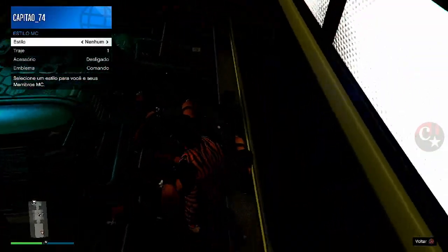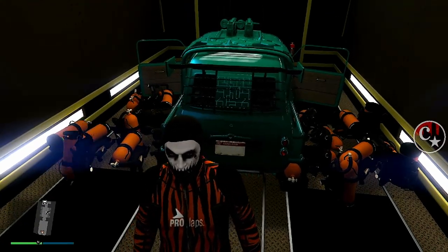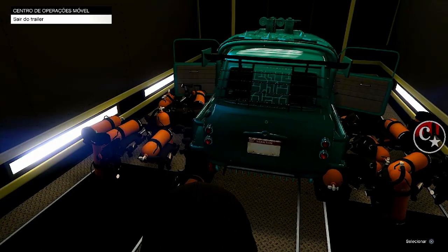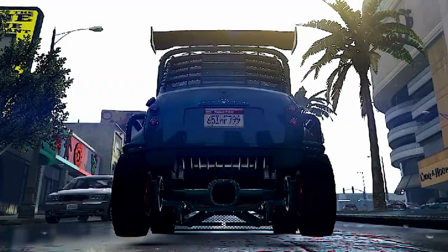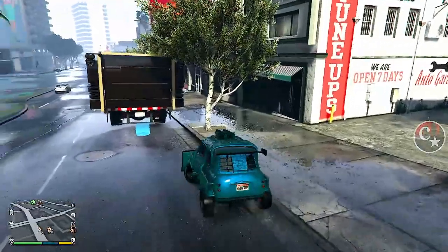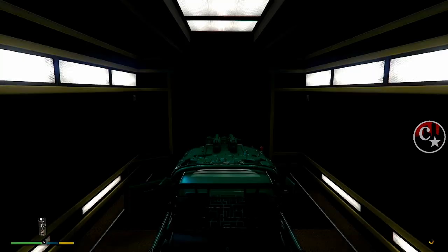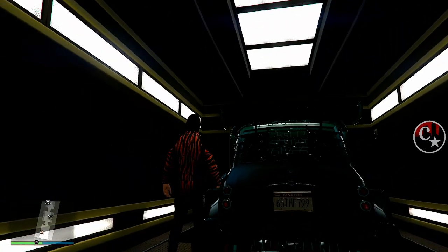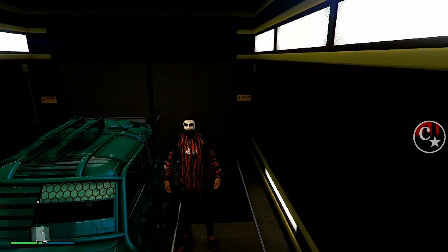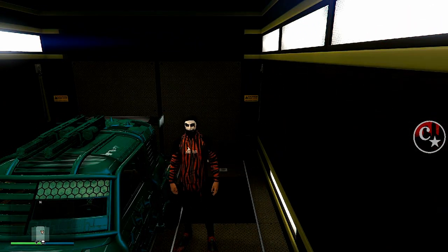Vou vir aqui na opção de saída e vou apertar X e Triângulo ao mesmo tempo — olha que tem que dar o zoom. Para quem é do Xbox, é A e Y ao mesmo tempo. BAM! Olha a placa 799 — é a placa daquele Elege que a gente tinha explodido anteriormente. Para salvar, basta chegar na traseira do caminhão, coloque a setinha da direita, e já vamos aparecer dentro do caminhão com o veículo duplicado e salvo. Quer fazer uma nova duplicação? Chame um Elege de qualquer garagem, substitua por este, e repita todo o processo.